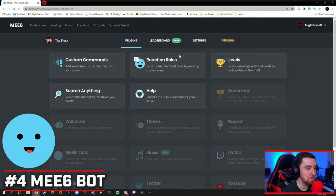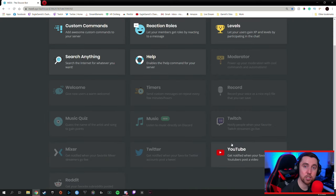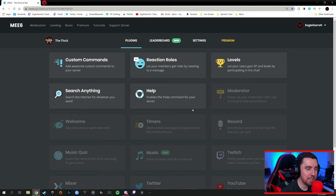Moving on to the number four bot you need in your Discord server, and that bot is MEE6. We are on the MEE6 bot homepage, and you can see there are a bunch of different options here. MEE6 is one of the simplest and most cleanly laid out bot dashboards of the bots we're going to talk about today. It has a very specific set of things it can do, with cool features, and it makes it simple to get them implemented on your Discord. It's got custom commands, reaction roles, and one of the main things we use MEE6 for are levels.